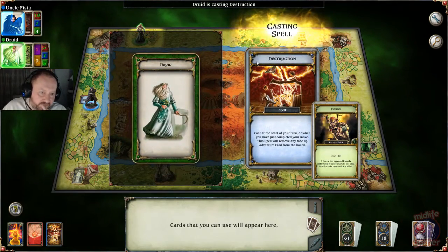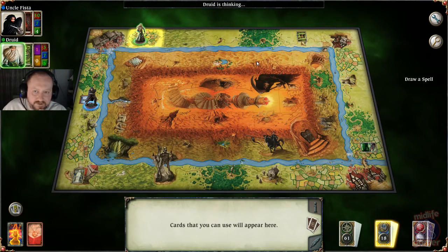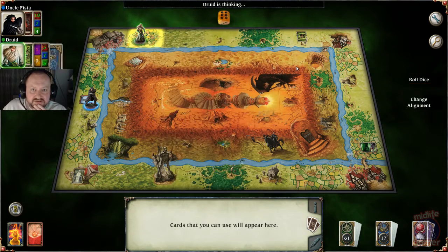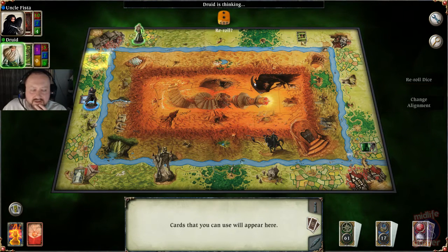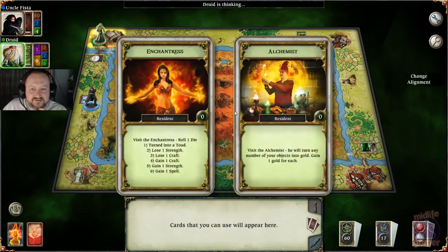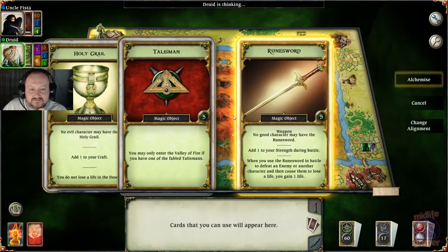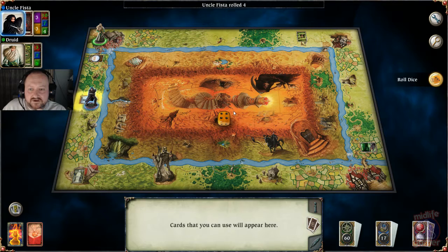He's cast a destruction spell on the demon — he's banished it. I'd have done the same in his position to be honest. Magic portal — he's getting transported to the city, one space. He's trading some stuff for gold.